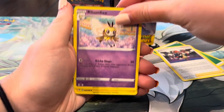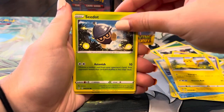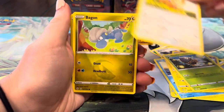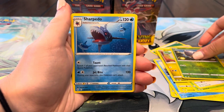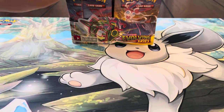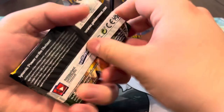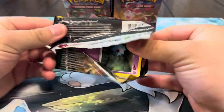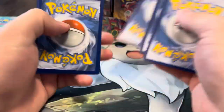Energy, Rawst Berry, Granbull, Flaaffy, Tentacool, Pikachu, Slowpoke, Lillipup, Bagon, Sharpedo — can't pull all the heat right away. Can we pull a secret rare? We don't have a rainbow or gold. I think we're still missing a couple of gold cards in the set, though we do have all the gold Pokémon which is pretty sick.